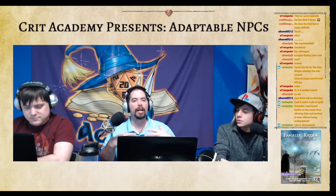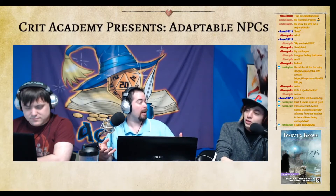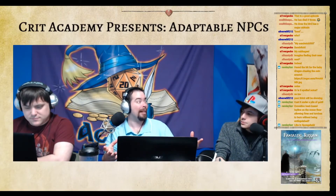Ley lines are a good explanation for why cities are in certain locations. What if an entire city is in an area where ice or water magic is super enhanced — so they built a crystal tower there? Alternatively, there could be a lightning-based ley line that just powers everything in the city.